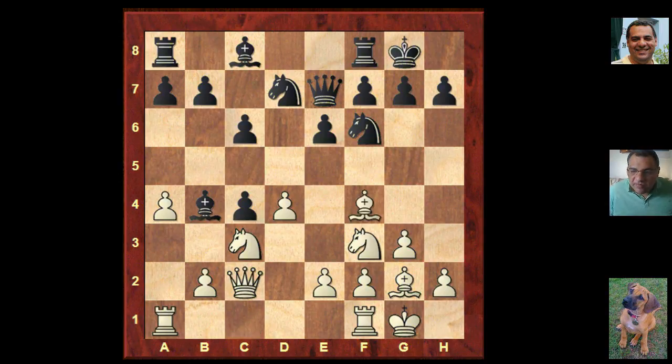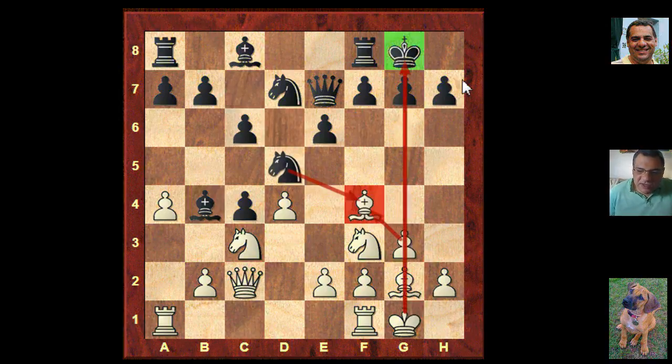So Bishop f4 was played here. What's this Bishop doing on b4? Will it go back and black will have an exchange? What about these dark squares? They're a bit more vulnerable than usual.